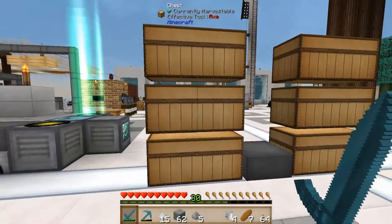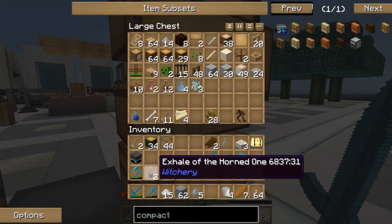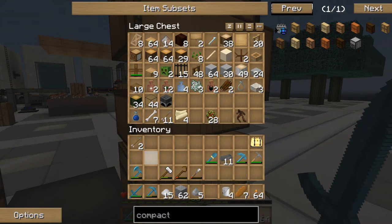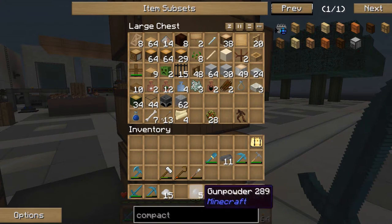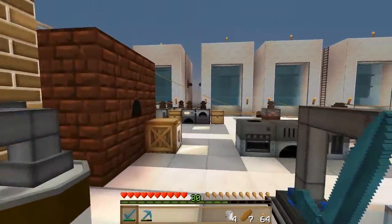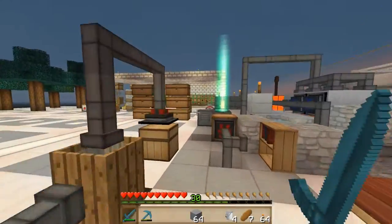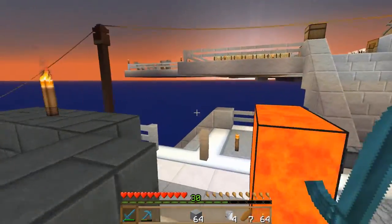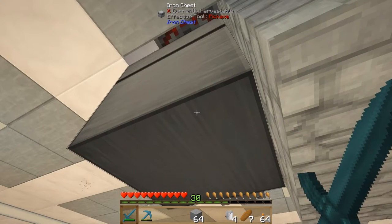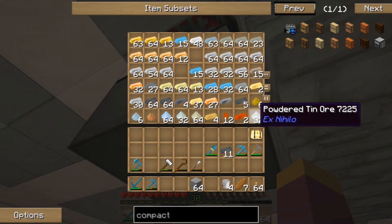We've got quite a few different types of ingots so we're going to make a whole bunch of these. As always, we'll start off by clearing down some of our inventory. This isn't going to be so much of a problem anymore because we're not going to be so worried about where we throw stuff — it's all going to be part of a network. I'll just go and grab some smooth stone and some iron ingots.